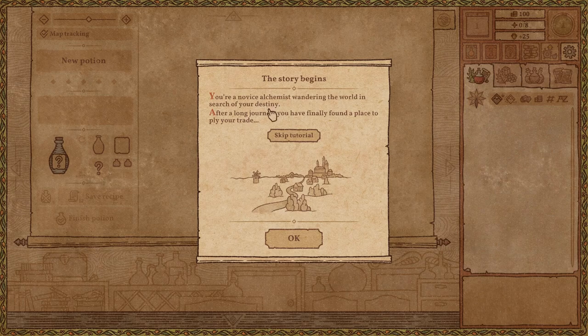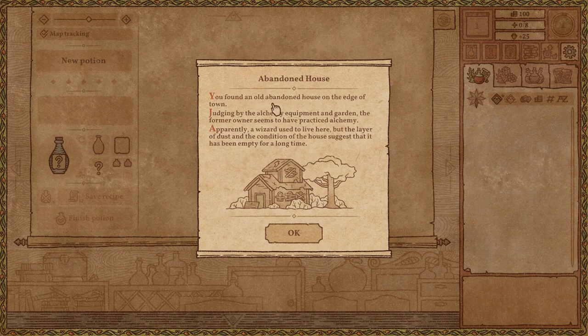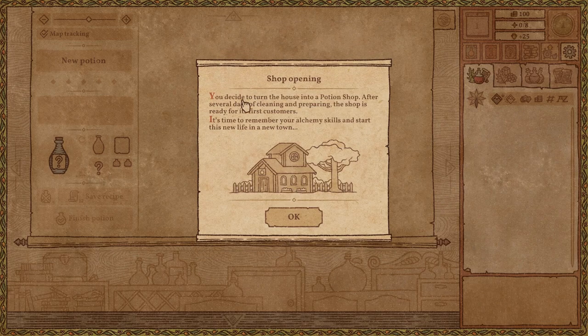You're a novice alchemist wandering the world in search of your destiny. After a long journey you have finally found a place to ply your trade. You found an old abandoned house on the edge of town. Judging by the alchemy equipment and garden, the former owner seems to have practiced alchemy. Apparently a wizard used to live here, but the layer of dust and the condition of the house suggest that it has been empty for a long time. You decide to turn the house into a potion shop. After several days of cleaning and preparing, the shop is ready for its first customers. It's time to remember your alchemy skills and start this new life in a new town.